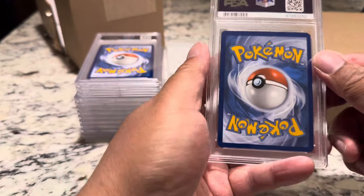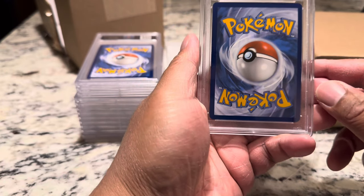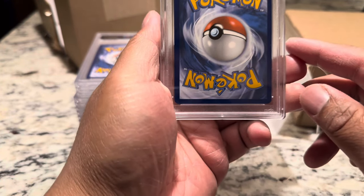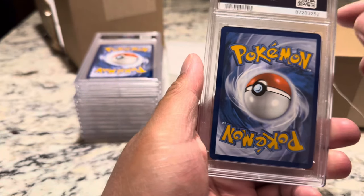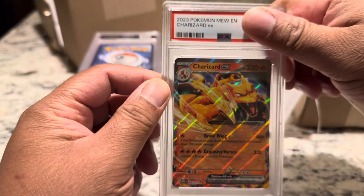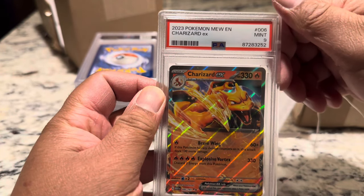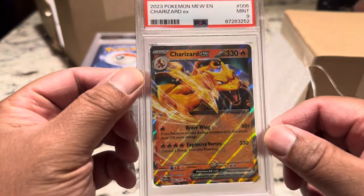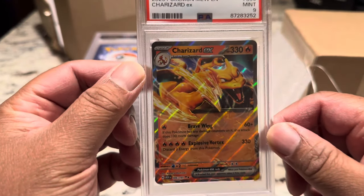Next card. Looks kind of left heavy, right? A little left heavy. I bet PSA gave another 10 for this. Let's see — here's the Charizard EX. Nine! Our first nine from the collection.